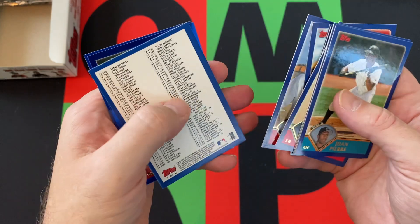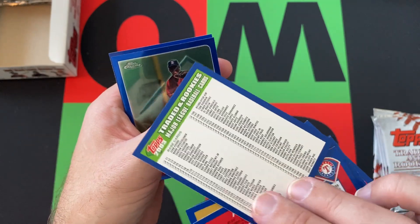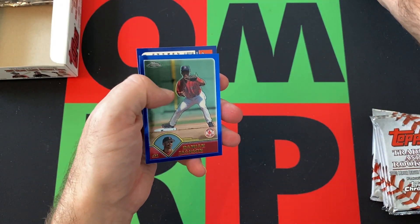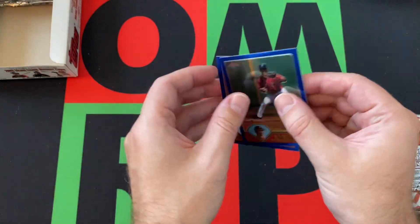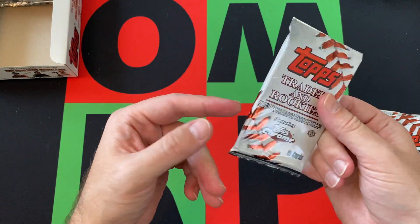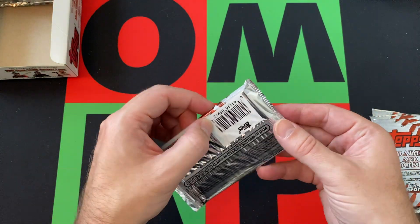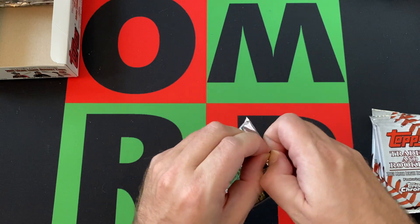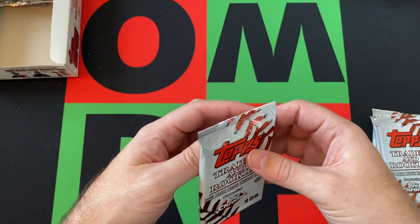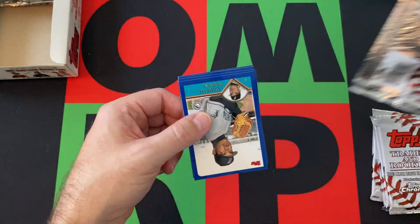We got Wes Helms and Alan Benes. I do like that they used the spacers — they repurposed the checklists as spacers, depending on how you look at it. Because typically Topps doesn't do spacers. We got Damien Jackson and Jeremy Griffiths as our Chrome cards. They did back in those days throw in those checklists that weren't cards anymore, like back in the day when the checklists were cards — just throwing like random little pieces of paper checklists in random packs. But this is a good idea, use the checklist as a spacer. I like it.